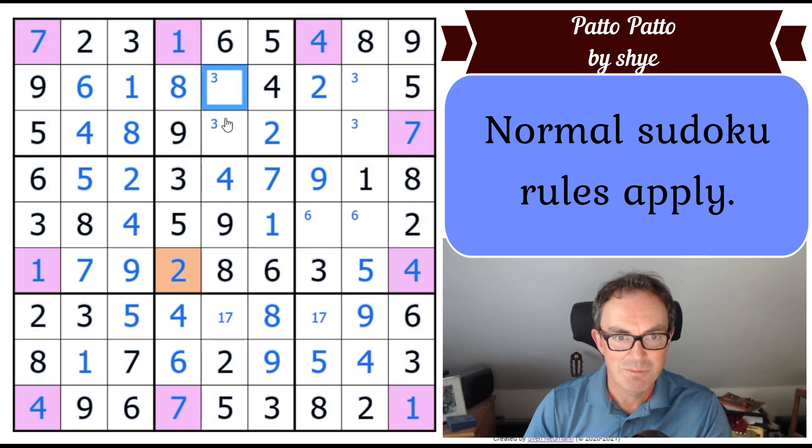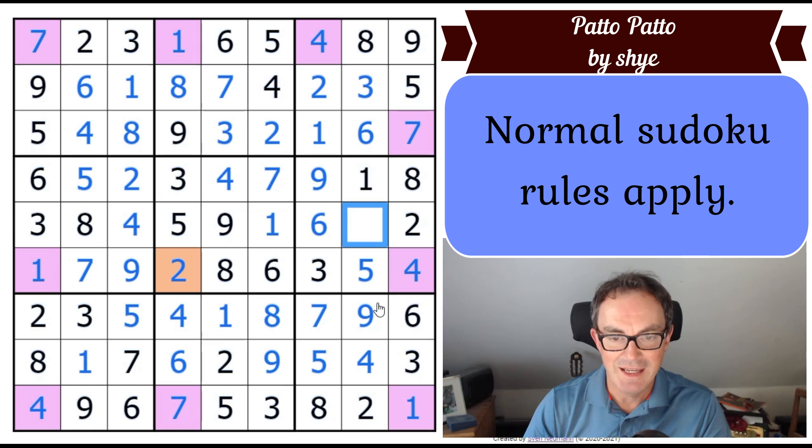It does seem to have yielded its secrets once we understood how the first bit worked. That's a three-seven pair — that's a three. We must need a one here and also a six — that forces that to be a six. We've got a seven, a one, and a seven. Let's click tick — yes! Absolutely brilliant.